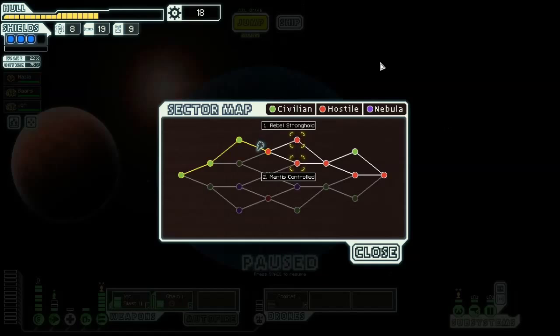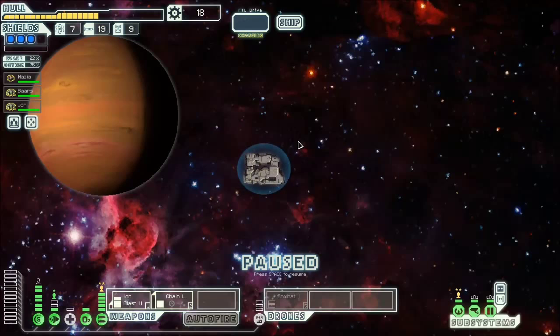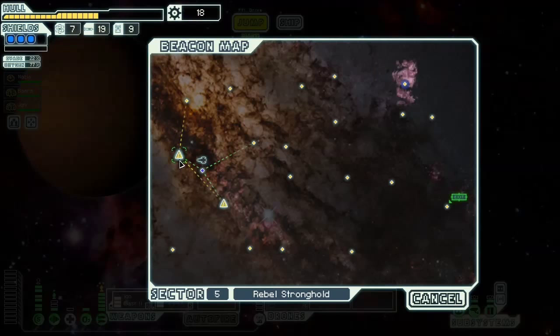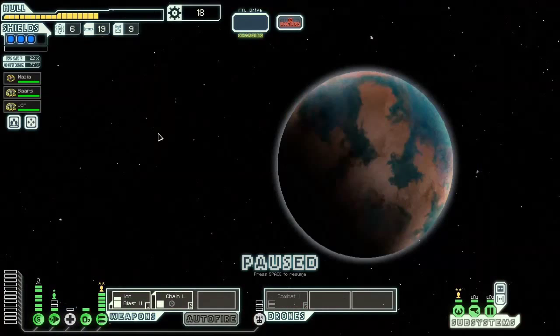Next sector: Mantis Controlled or Rebel Stronghold. Let's try the Rebel Stronghold — that's new, I have not seen that before. In one of my playthroughs I did see an abandoned sector and I guessed correctly what that was — the new race. Rebel Stronghold's new and I really should have read the text there, but I didn't because I'm too used to just clicking in this game.